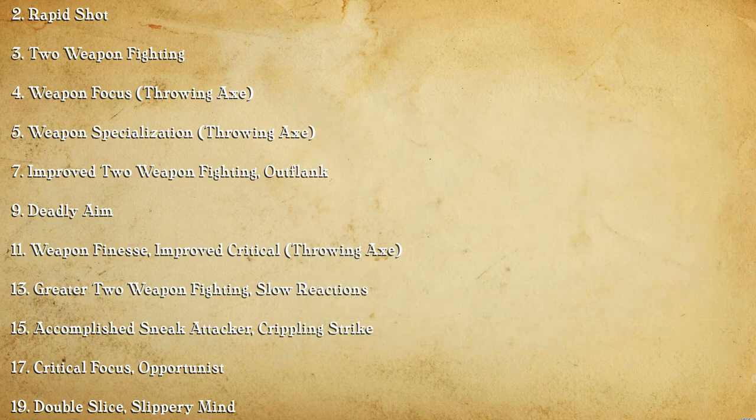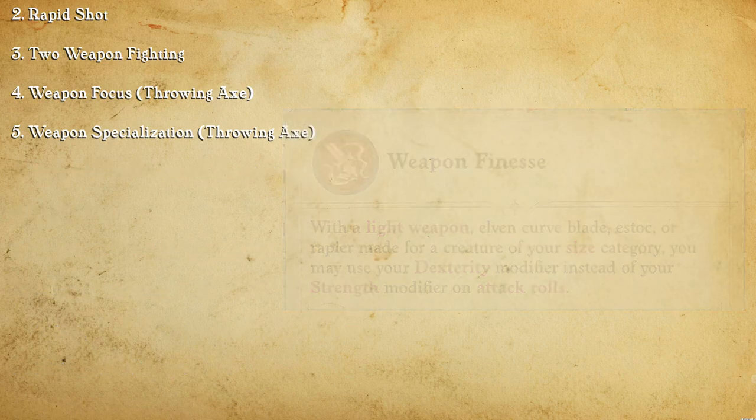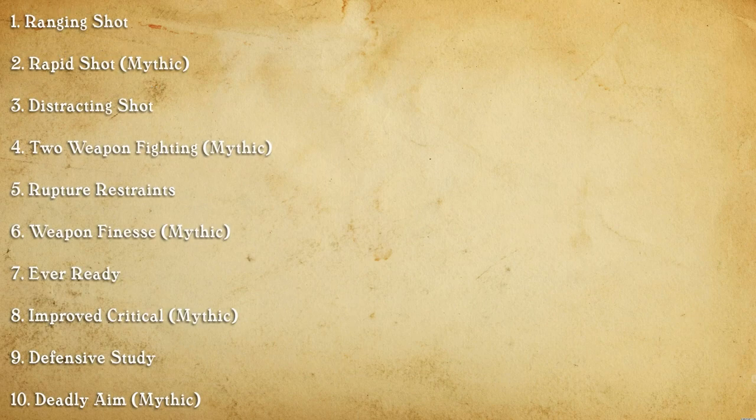And there's Weapon Finesse, which probably seems really weird to people who actually know what's going on here. But that can be explained by talking about mythic levels, which is a great way to segue into that. So for our first mythic level, we take the ability Ranging Shots.